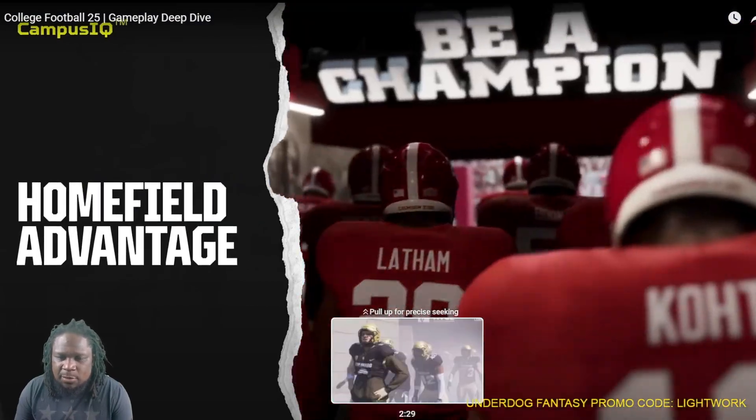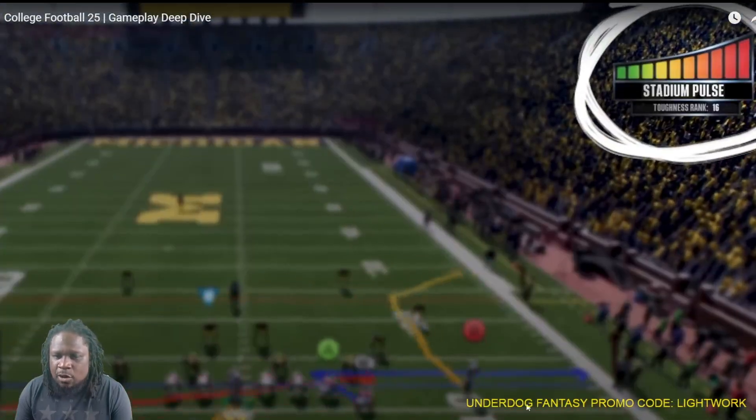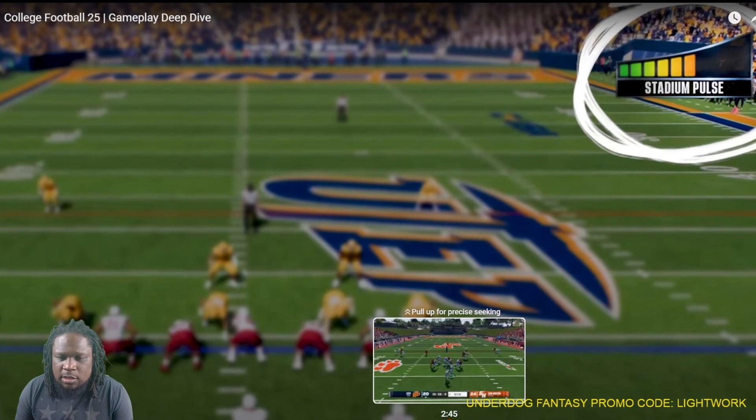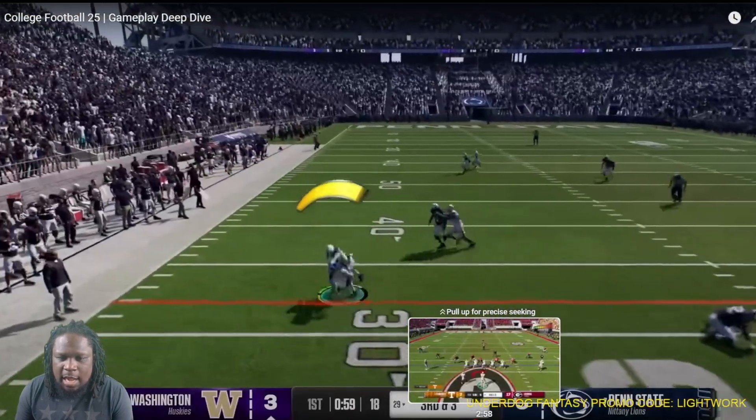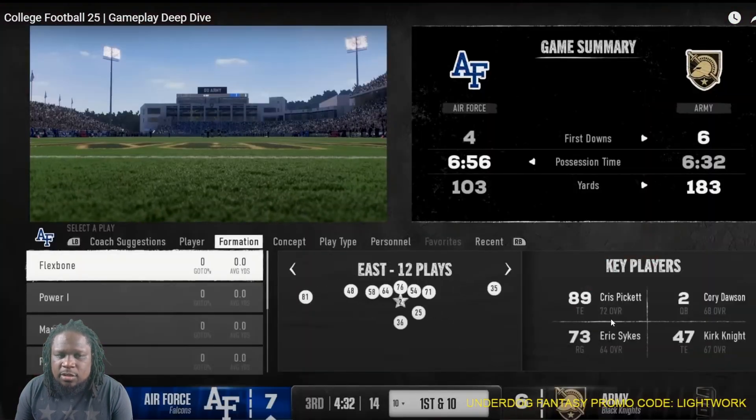We're not going to worry about home field advantage because we've already known about that for a long time. If you play NCAA football, you know. The playbooks — obviously if you run with Air Force or Army or these triple option teams, you're going to have this type of playbook: flexbone, power, Maryland I, pistol. Better with running quarterbacks.